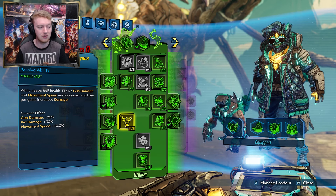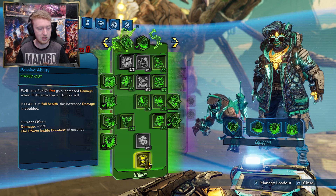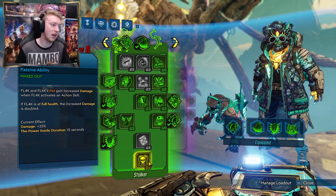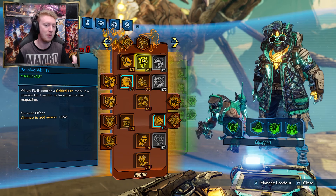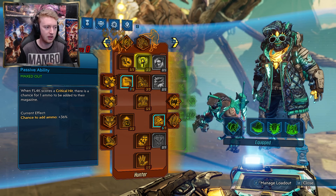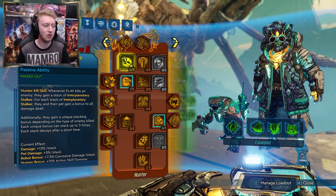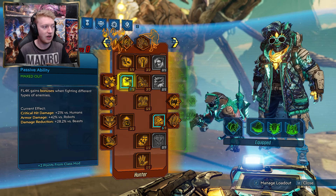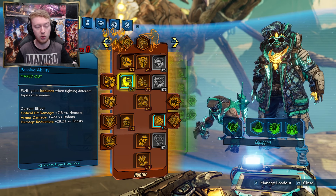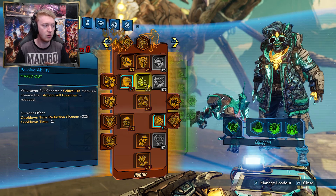One point in Lick the Wounds means your pet can revive you when you're downed. Three points in Eager to Impress gives action skill cooldown on kill, which is great. Five points in Hidden Machine — whenever you are in Fadeaway or enemies can't see you (linking up with Not My Circus when they're shooting at the pet) you get 30% increased damage. Three points in The Fast and the Furryous gives gun damage increase, pet damage increase, and movement speed. The Power Inside capstone gives 25% bonus weapon damage for 15 seconds when you go into Fadeaway, or 50% bonus weapon damage if you're at full health.